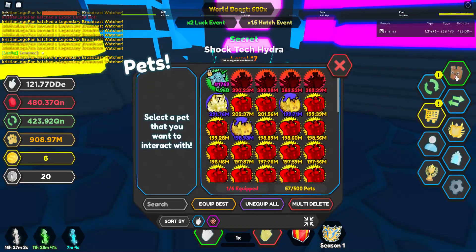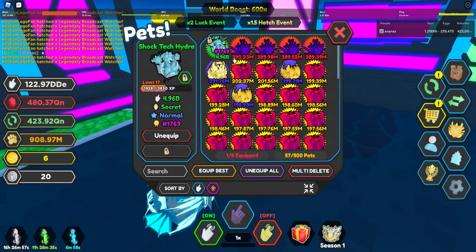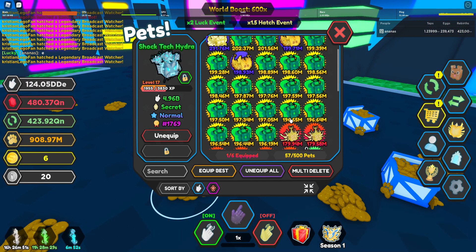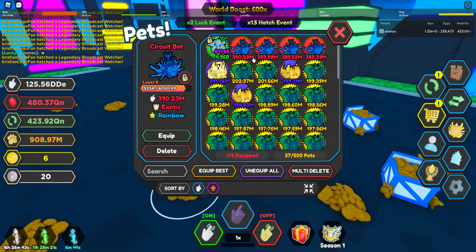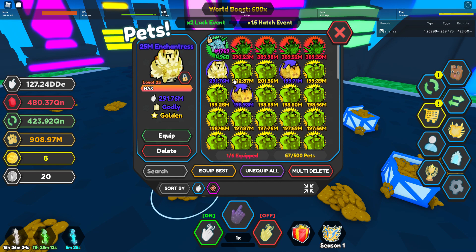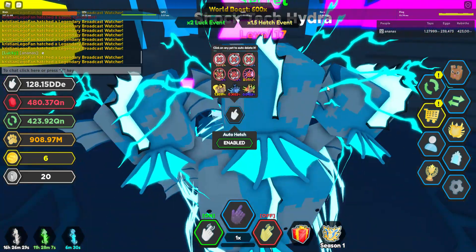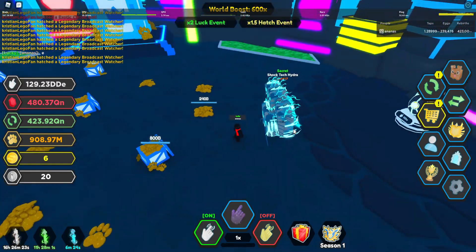I'm gonna try to go for the leaderboard modes — I know that sounds crazy — but I think I can do it because it's like 50 billion for top 100, and if I can fill my inventory with these I can probably do it. Wait — I think I accidentally did something to my godlies. Yeah, I definitely did. I'm gonna play this game a bit until Clicker Simulator updates.